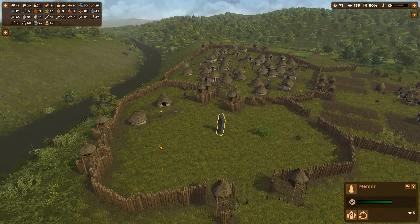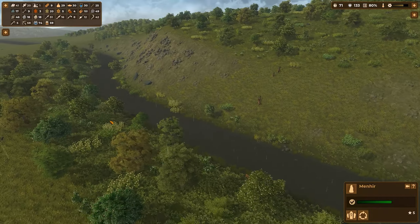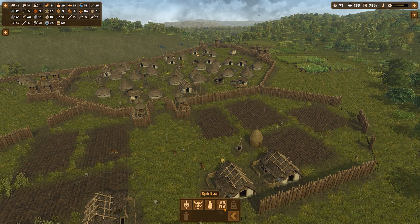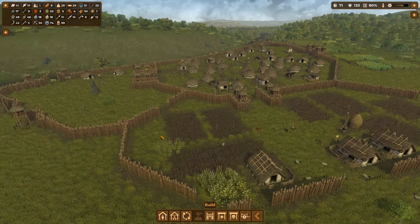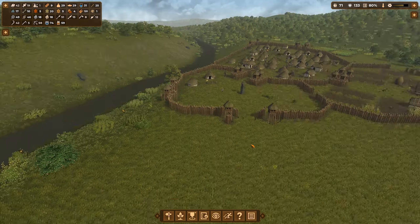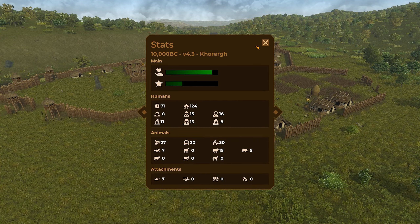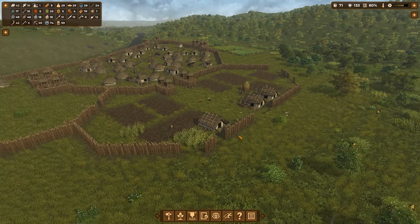We have a menhir here — should we build another one? We do have a bunch more rocks over in this direction, so I think we can handle another couple more menhirs. Let's put another one down here in the spirituality menu — right there. Then we will chop up this rock and get it ready for transportation. We'll just build that and get everybody nice and happy. I think our welfare has dropped a little bit, but for the main part everybody seems nice and happy. This wall is coming along nicely — we'll have it done pretty soon.